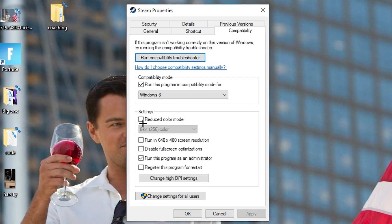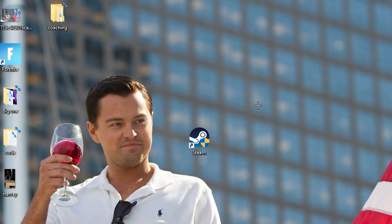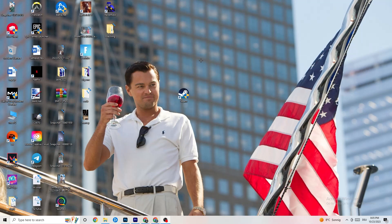Enable 'Run this program in compatibility mode for' and select the latest Windows version you have. Disable 'Reduce color mode,' disable 'Run in 640x480 screen resolution,' disable 'Disable fullscreen optimizations,' and enable 'Run this program as an administrator.' Hit 'Apply' and 'OK,' then restart your PC. After the restart you'll see the administrator symbol on the shortcut, which helps reduce crashing issues.